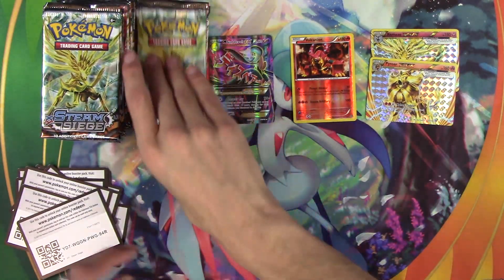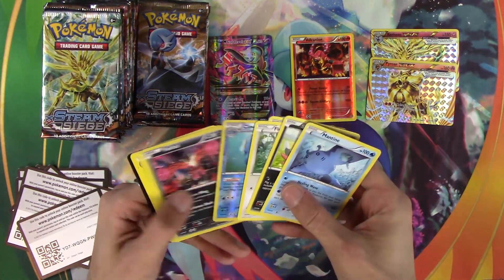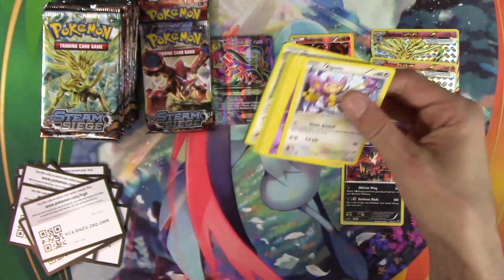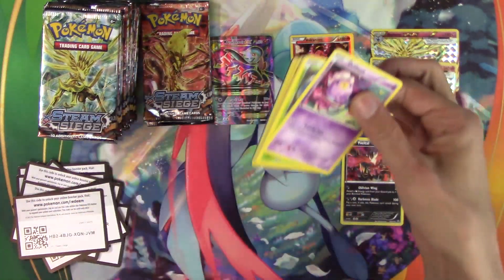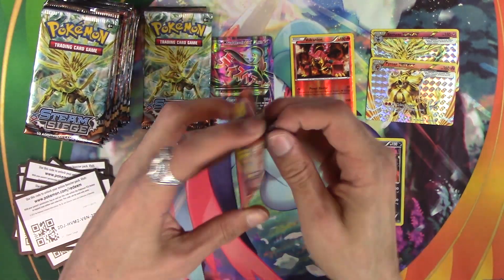Rainbow Force Xerneas — not in this set. There's only one EX out of this. Yen Mega, you used to be really good. Not anymore. You have fallen from grace, good sir. Two Gastrodons — that's hilarious. I love when that happens.